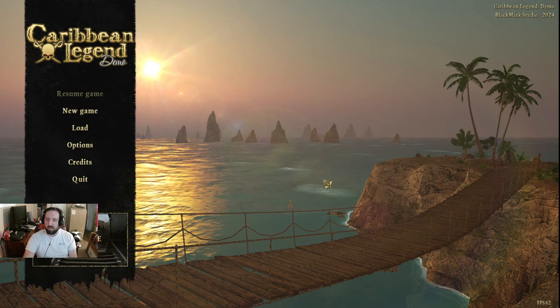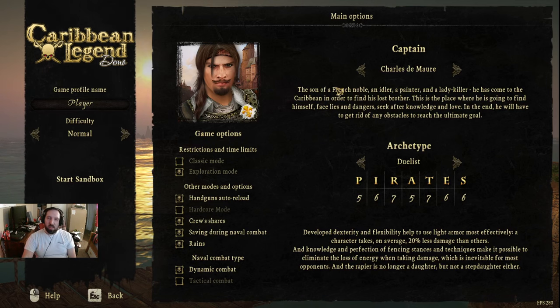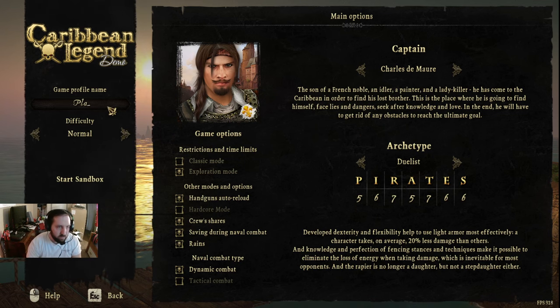It looks alright, it doesn't look amazing, but sure, we'll take it. We'll go to new game and take a look at this together. We choose our difficulty — we'll start on normal. We'll change our name to the good old Chuck Thunder.